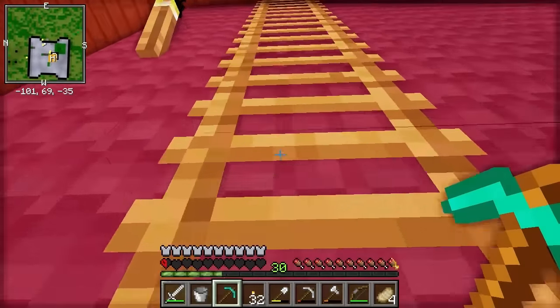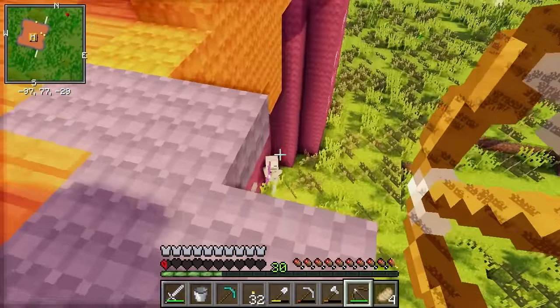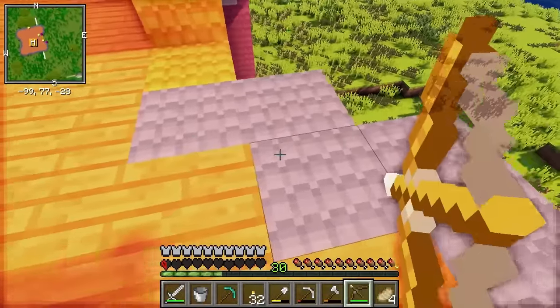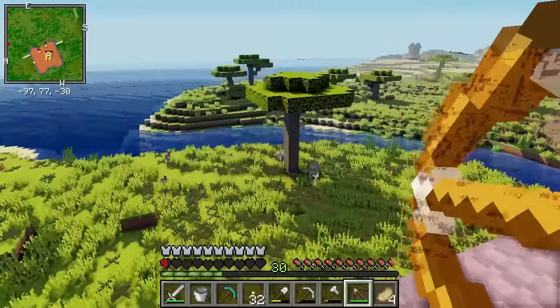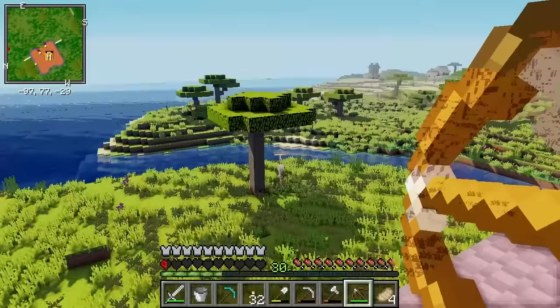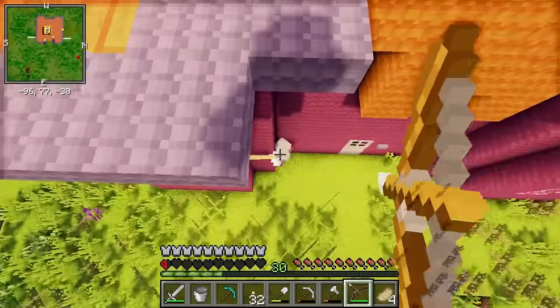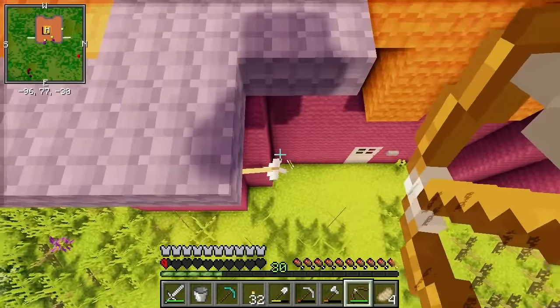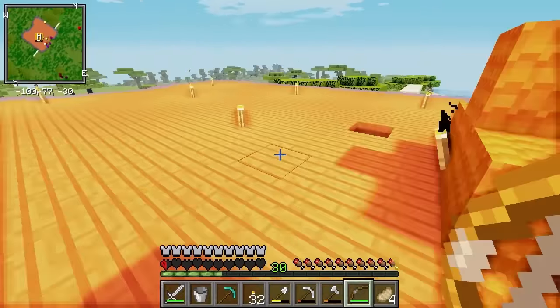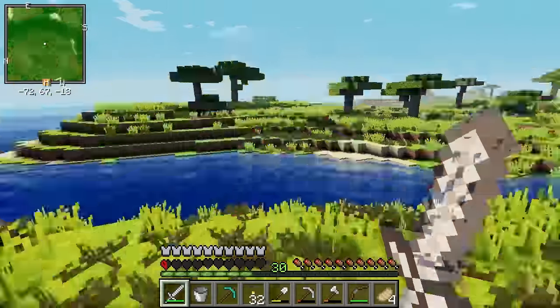I shouldn't have built this ledge on my house! He sees me — he knows I'm here, and there's another one! Get out of here! I'm gonna run out of arrows! We got him — he's dead, we killed him! Now it is safe to leave the house.